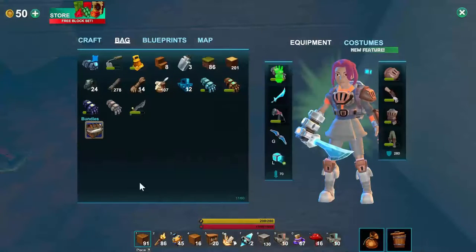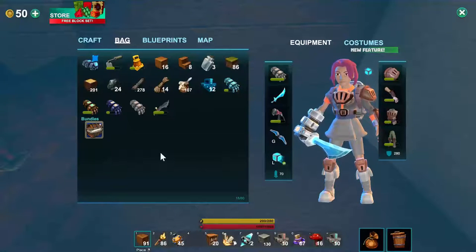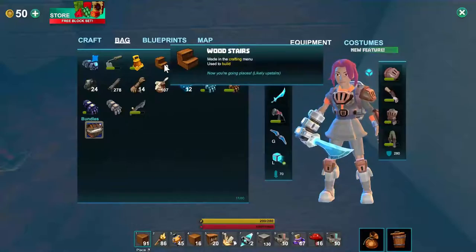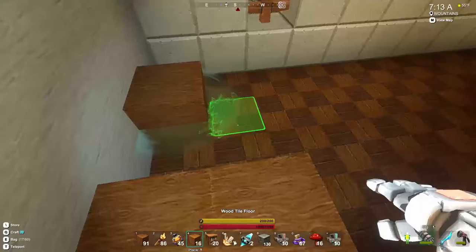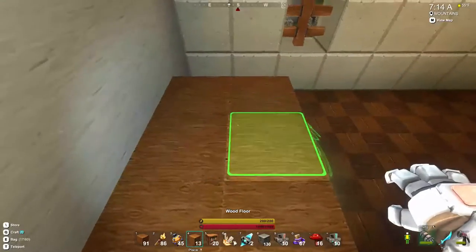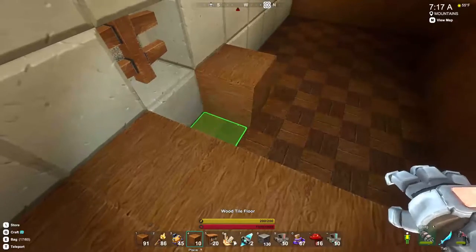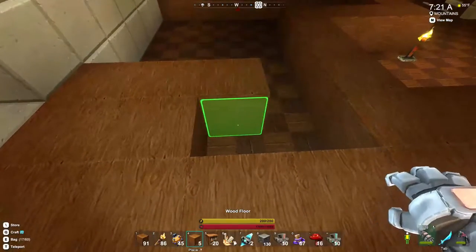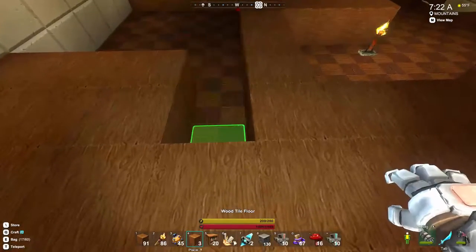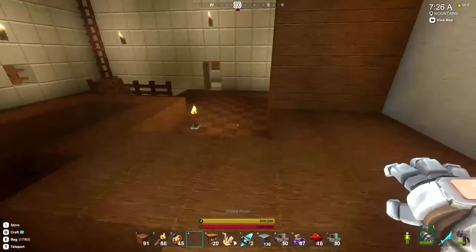So what else have I got here? This is wood floor. I've only got a few wood floors, so let's fill in what I've got anyway. That's more like it. I haven't got enough wood floor to do all of the area I want to cover, I don't think. Look at that — I'm out.